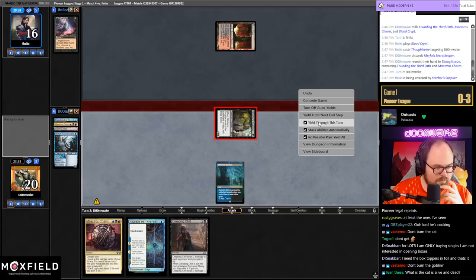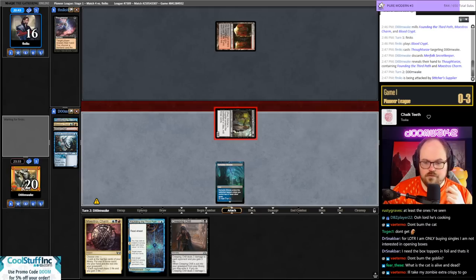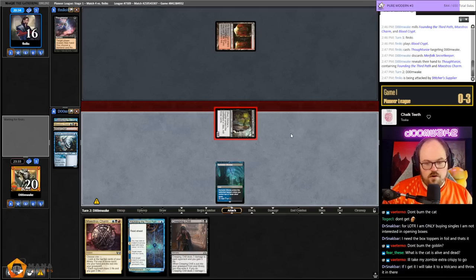What if it's a zombie cat? That's kind of what happens with Witch's Oven and Cauldron Familiar — you put the cat in the oven and it comes back as a zombie. Is that not the lore? Cauldron Familiar should have new text that says it enters the battlefield from your graveyard as a zombie in addition to its other types. I think that would make a lot of sense, just saying.